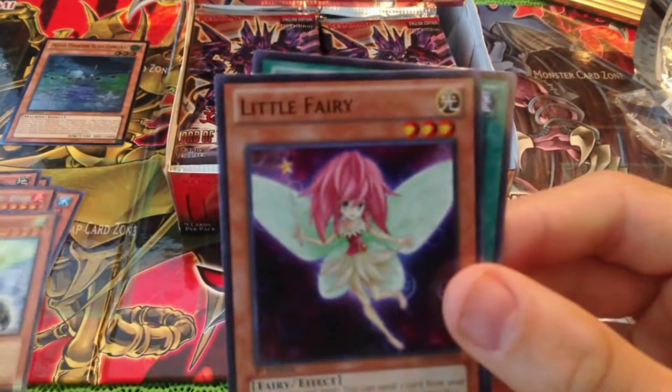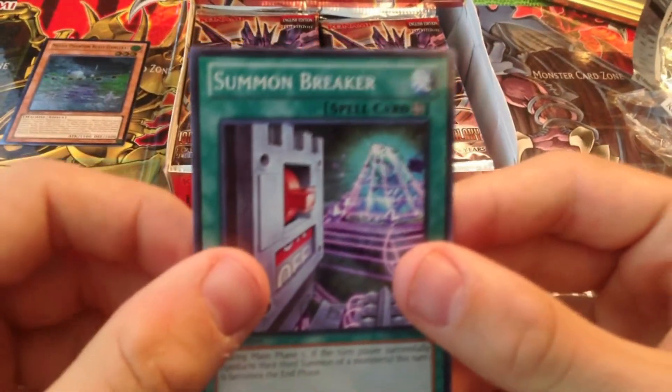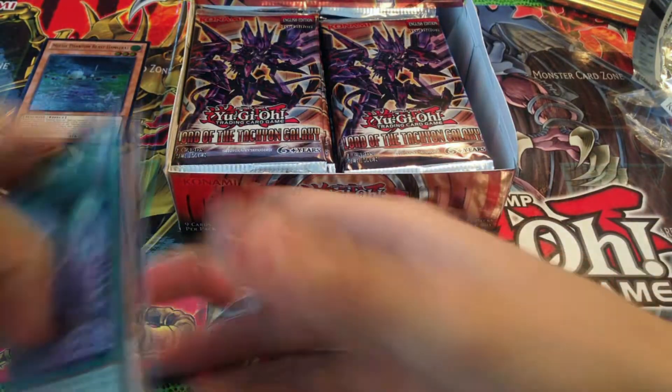Mecha Phantom Beast Little Fairy and Sutherland Beat Breaker. That's freaking cool. I already got my Ultimate Rare in the first pack. Alright, next pack.